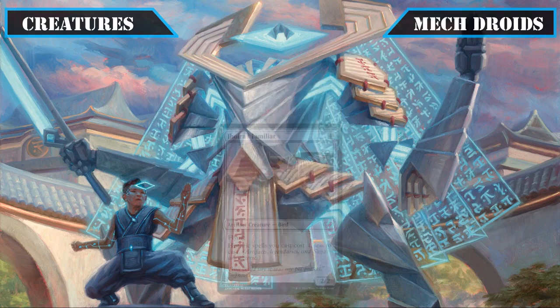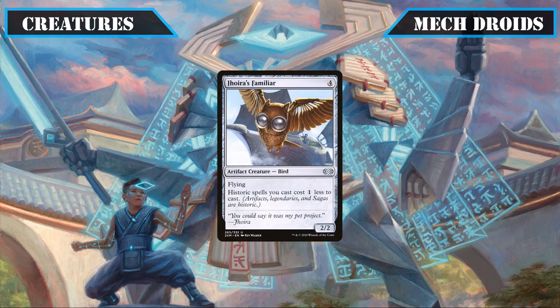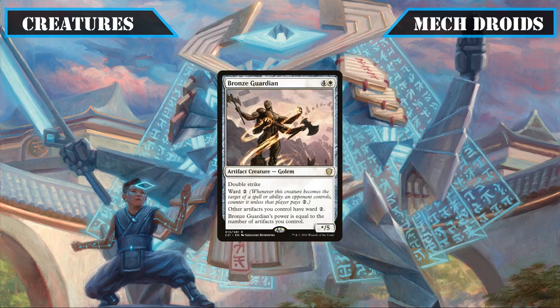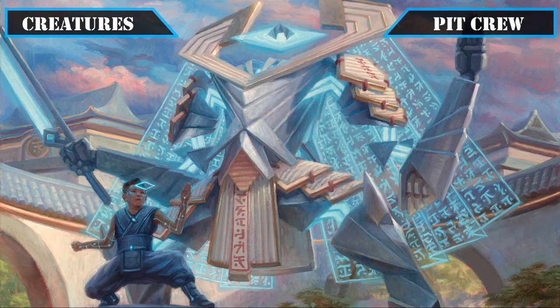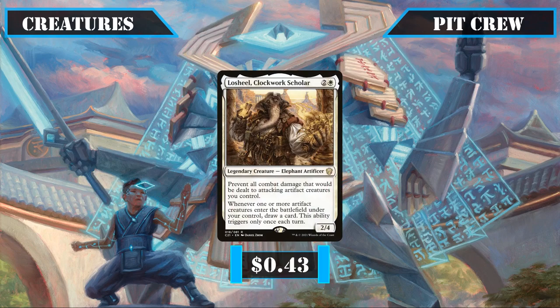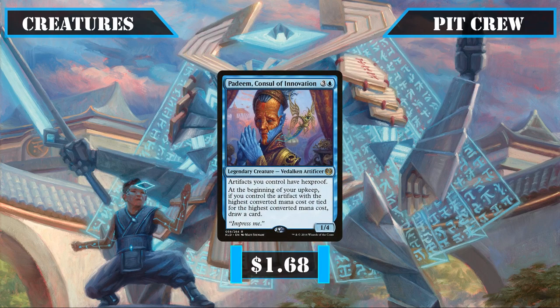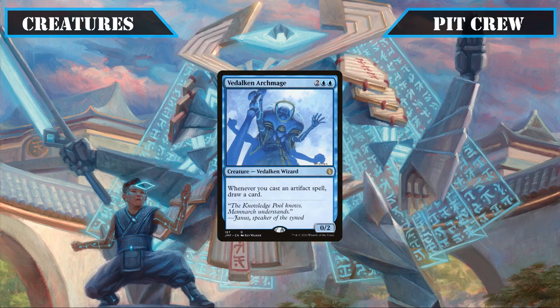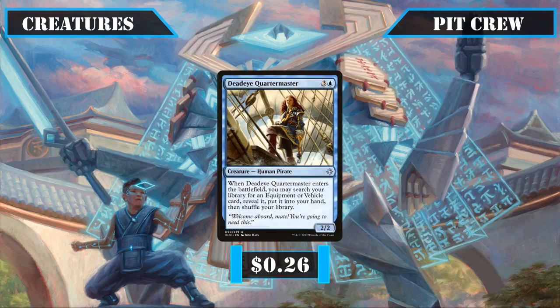Rounding out our new artifact creature entries: Joyride's Familiar gives another source of artifact cost reduction that's evasive and capable of crewing vehicles, and Bronze Guardian's AoE Ward 2 for all our artifacts makes them harder to pick off with removal, while its double strike and power scaling with our artifacts make it a force in its own right. On the non-mechanical side, LaShield Clockwork Scholar protects vehicles from damage as they attack; Padeem Consul of Innovation gives turn-after-turn card advantage plus AoE Hexproof; Badalkin Archmage draws cards as we cast artifact spells; and Deadeye Quartermaster tutors up any vehicle from our deck.